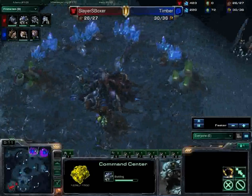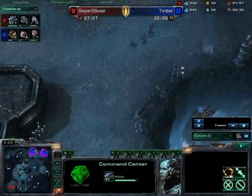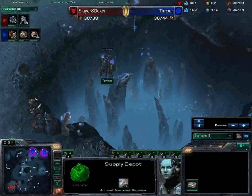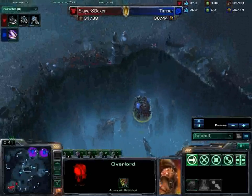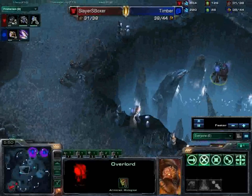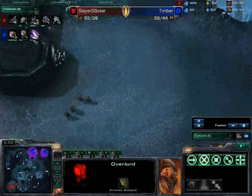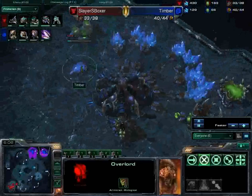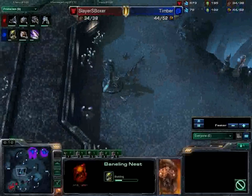So Lenok is going to get the advantage from having this very early hatchery up. Now it will be interesting to see what way Lenok goes — we saw yesterday he followed up with the Baneling Nest and just busted down the front door of Boxer. The question is will he do the same again. This overlord is going to die — no, it escapes. Still alive. That is so handy. Any time a Terran player can take down an enemy's overlords, he is going to do it, because it is just so painful and annoying as a Zerg player — it really eats into your build. So we have the Zergling Speed upgrade and a Baneling Nest is on the way, as predicted.